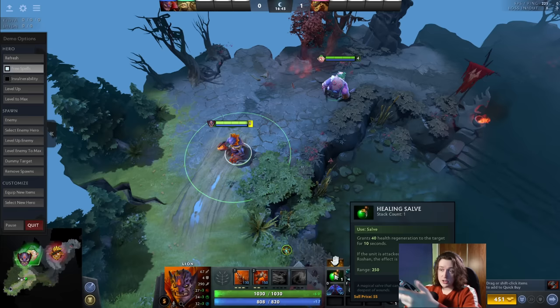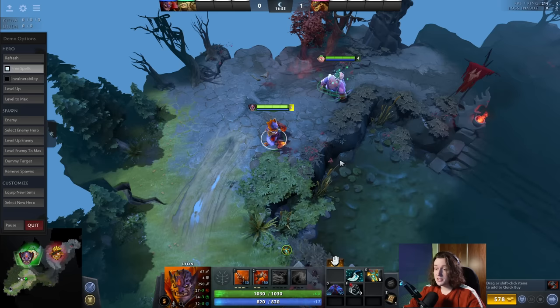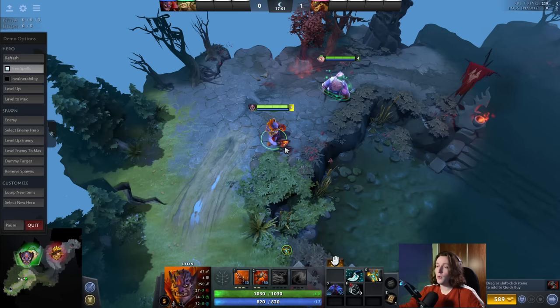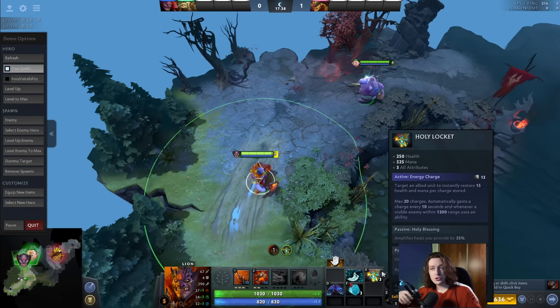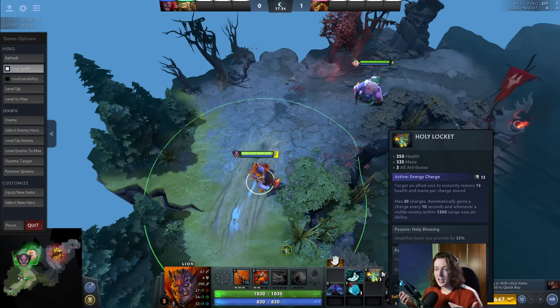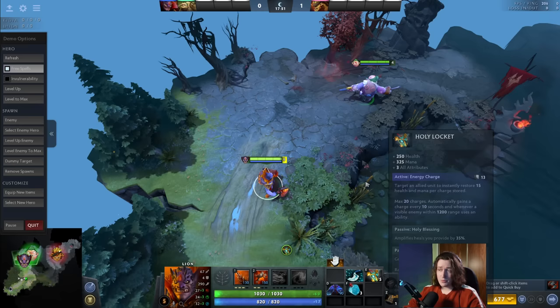Salve range is a lot smaller, so it takes a really long time to walk to him normally, but I can actually Salve him from this extended distance without walking towards him. That's why in lane sometimes it feels really awkward to Salve the guy you're supporting — it's usually because you're just barely outside that extended range. With Holy Locket it's the same, and this is very important for this item, because heroes that build Holy Locket — Phoenix, Undying, Winter Wyvern — don't necessarily want to get close to enemies, but you also want to Holy Locket the ally getting focused. If you aren't using the extended Holy Locket range, you're making your own gameplay a lot harder.